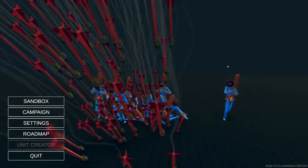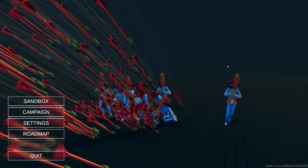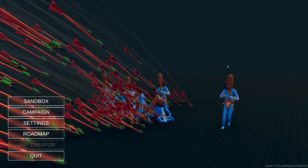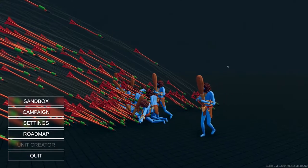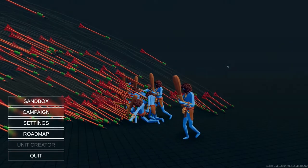With this many units on screen at once, you're probably going to need the NASA supercomputer to run it well, so don't expect a smooth experience. This is a slideshow — a PowerPoint presentation of what would happen. This is running on a Ryzen 7 2700X and an Nvidia 1080 Ti, so it's not a slow machine, but boy is it a slow experience.